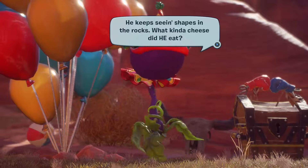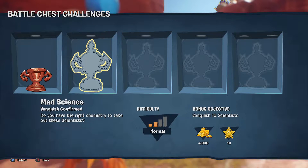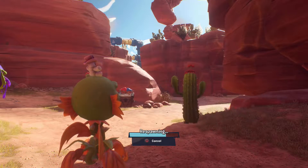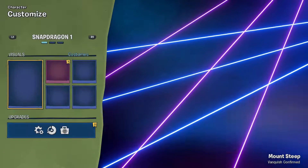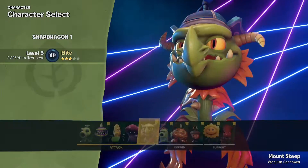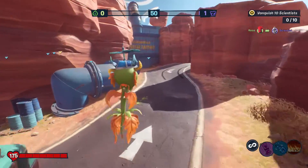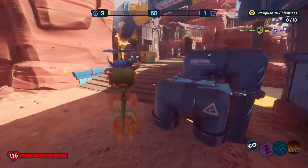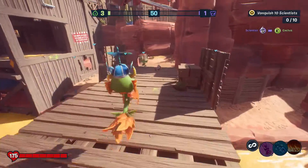Mark is the guy who hosts the solo ops. Next challenge: 'Mad Science Vanquish Confirmed' — do you have the right chemistry to take out these scientists? The bonus objective is to vanquish 10 scientists. Basically vanquish confirmed and get at least 10 vanquishes — this one should be even easier. Who do I want to play? I'll keep with Snapdragon, I'm just in a super Snapdragon mood. Let me customize him a bit — swap the hat, make it blue. Let's get going: vanquish 10 scientists.